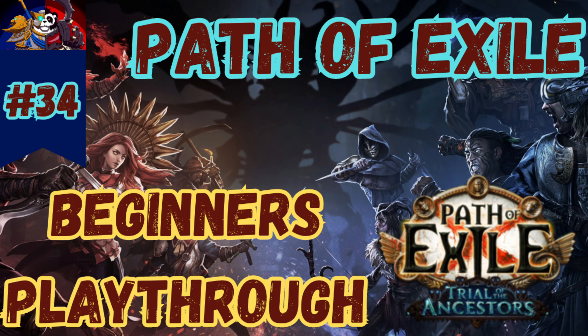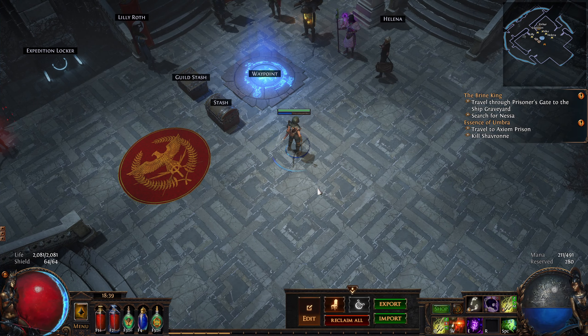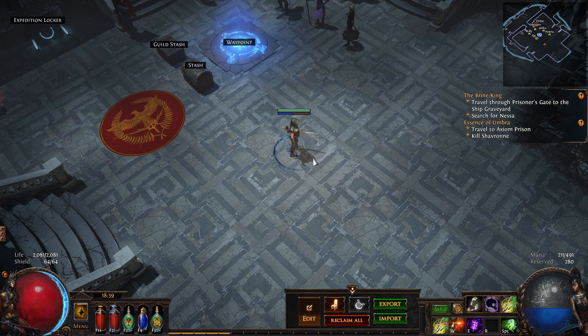Hello, welcome to the channel. My name's Nobby. Thank you for tuning in. This is episode 34 of our Path of Exile Beginners playthrough. We're in Act 6, and we are a Toxic Rain Pathfinder. We've done the first lab.